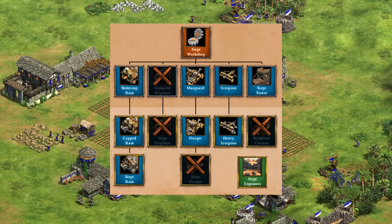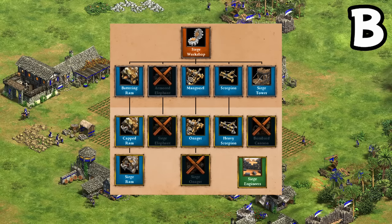For their siege, they're missing Bombard Cannon, but other than that it looks pretty good. Siege Ram in particular is a great choice against buildings, and Onagers with Siege Engineers are often all you need. There isn't a direct bonus here, but I'd still say it's enough for a solid B.